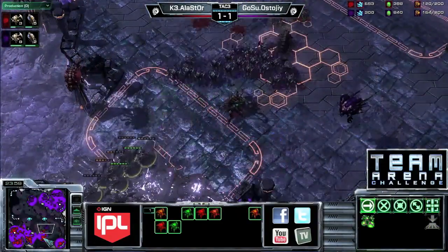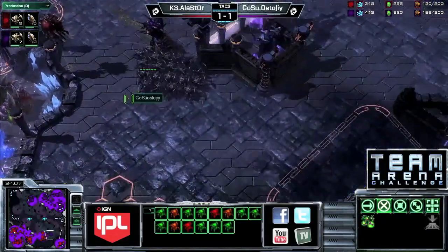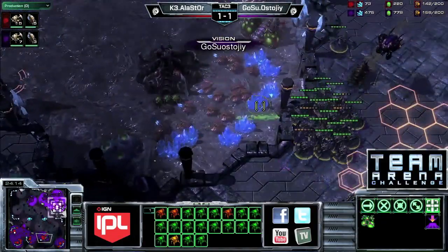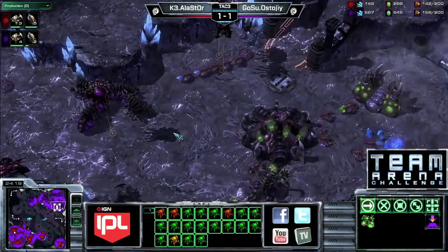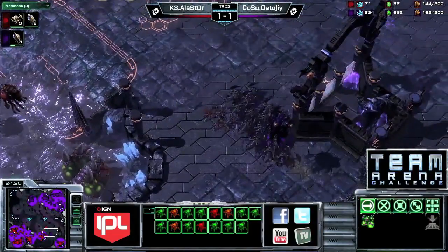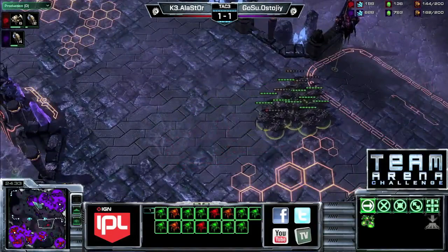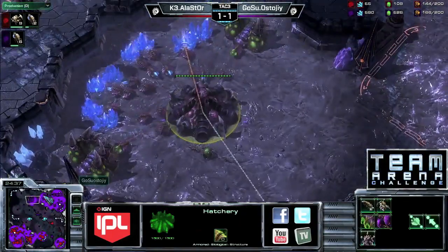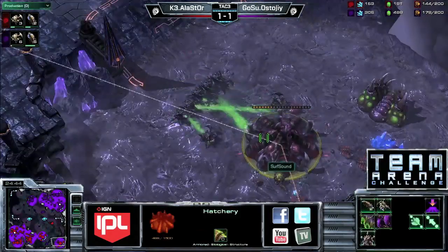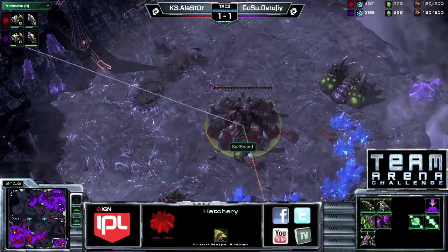Alastor actually has the momentum now with a pretty significant supply advantage. Stoji trying to get up those five infestors to make a stand. Alastor going from the back with a ping and some infestors. Alastor needs to move those infestors to the front. Taking a look at Stoji's side of things — sitting on four bases, not felt confident enough to take a fifth. Trying to kill Alastor's fifth base at the bottom right, prioritizing the hatchery down to 200 hit points, but he is forced to burrow.